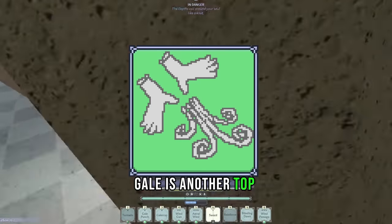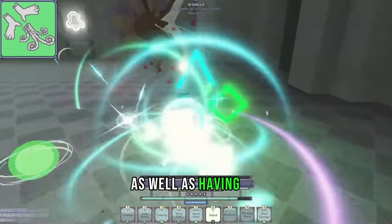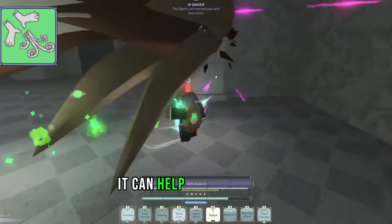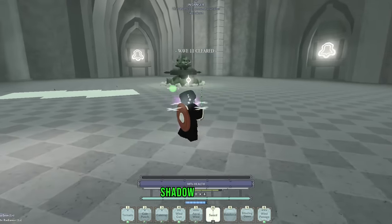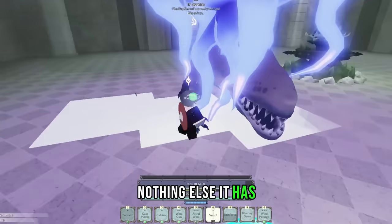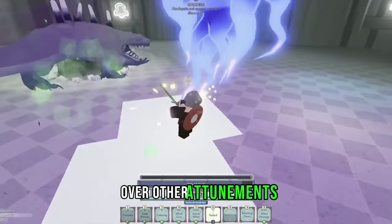Gale is another top contender. It has arguably the best AoE in the game, as well as an incredibly fast Mitra and Astral Wind. Plus, with the amount of mobility Gale provides, it can help you run away from difficult situations — a very good one to consider. Shadow kind of only has Shade of Hour, which provides a 20% damage boost to your M1s. Nothing else it has is super useful for the Diluvian Mechanism over other attunements.